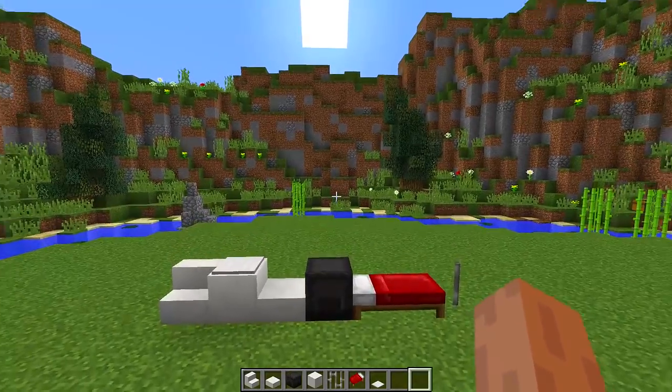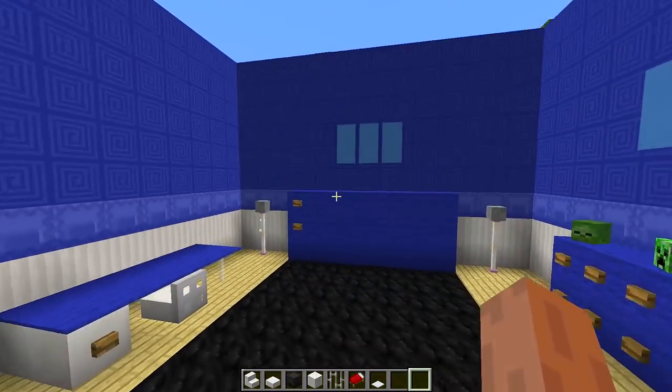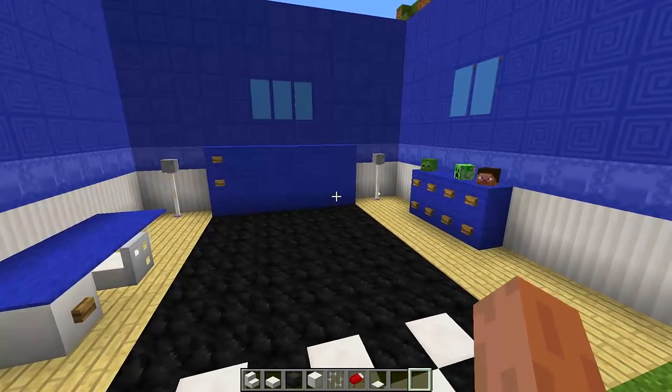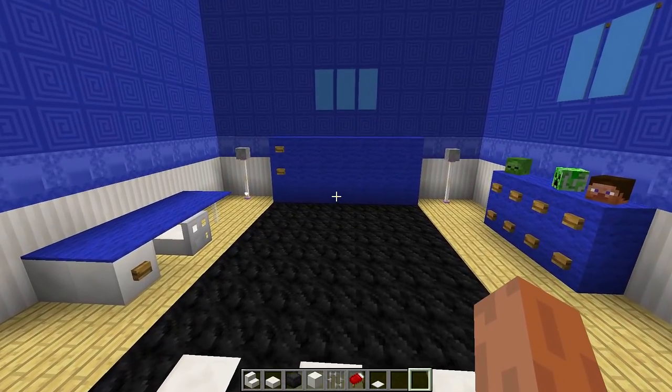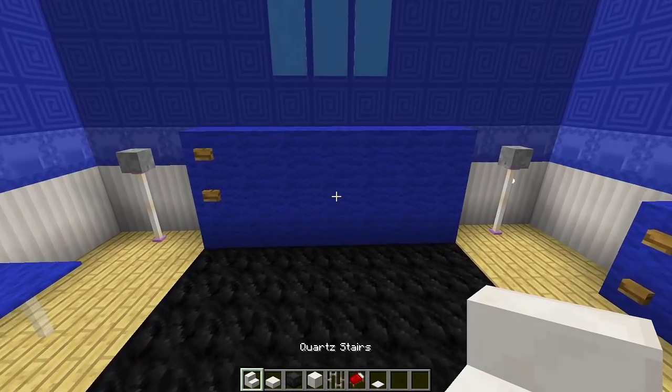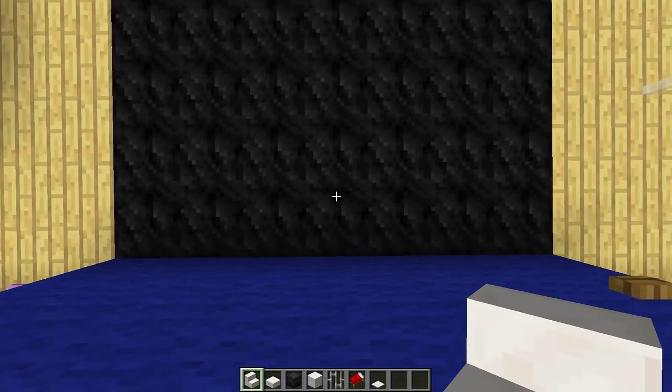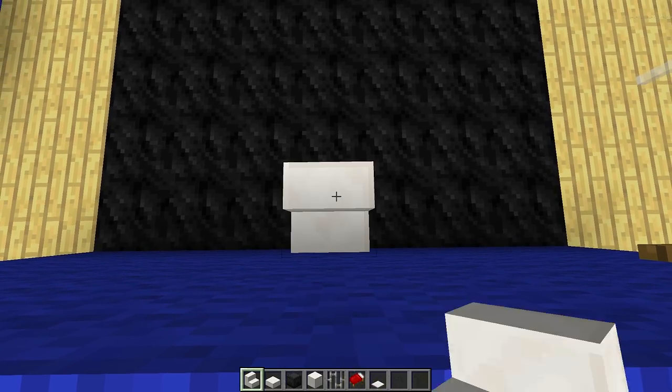Once you have all these blocks you need to find a place where you want to build your race car bed. I have a boys bedroom set up right here and this is a really cool place to build it. The first thing we need to do is go to the back of our room, find the middle, and then place down one stair just like that.